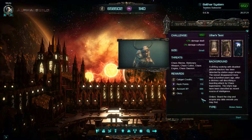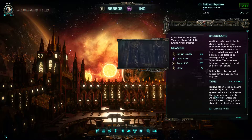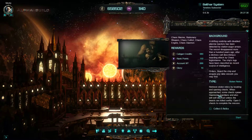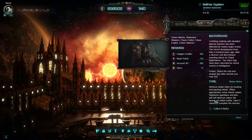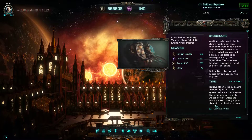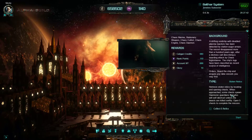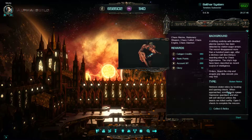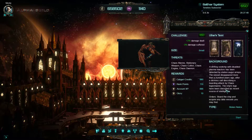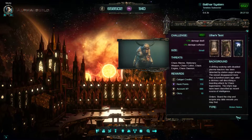The vessel disappeared more than a hundred years ago after a distress call described a boarding attack by chaos legionaries. The ship's logs have been classified as a recent source of intelligence. Board the ship and acquire any data vessels you may find. Stolen relics: retrieve stolen relics by locating and opening chests. When approached, some chests spawn daemonic guardians and will self-destruct unless the beasts are killed swiftly. Open five chests to complete the mission. Collect five relics. The threats are chaos placement, stationary weapon, chaos cultist, chaos engine, and chaos demon.